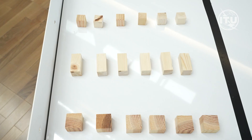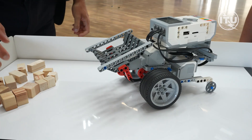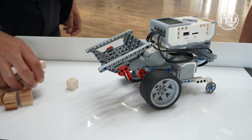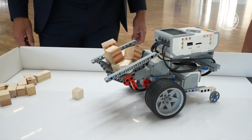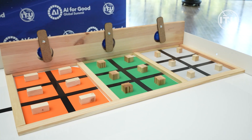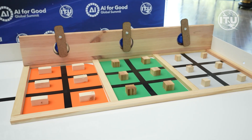Seeds start in the home zone. You may load them by hand while the robot is inside the starting zone. Points count only when each seed is correctly placed in the matching color zone.